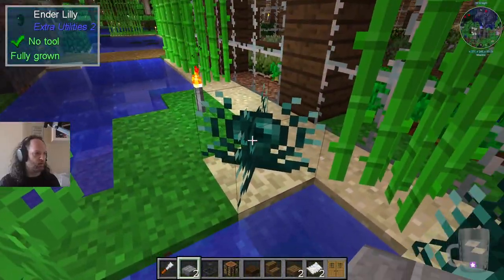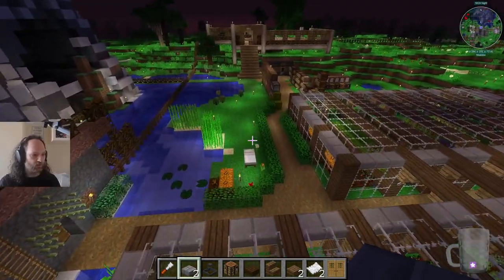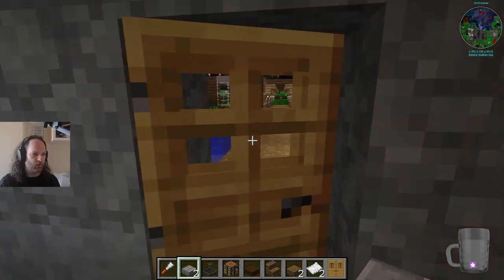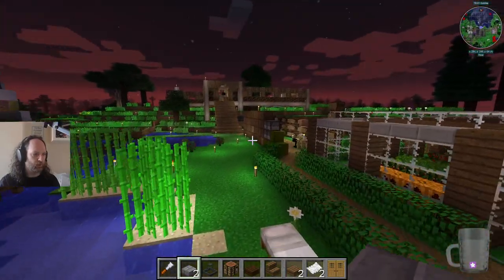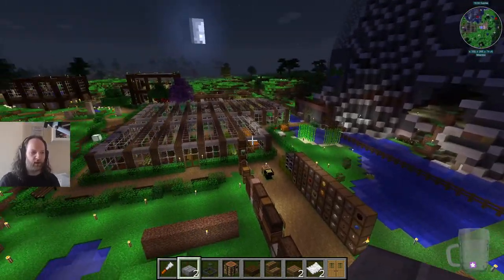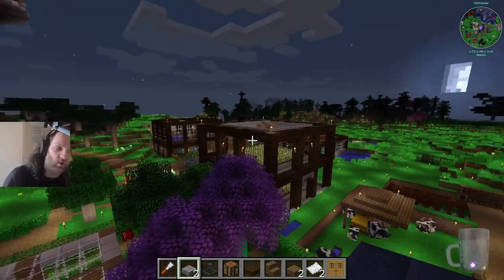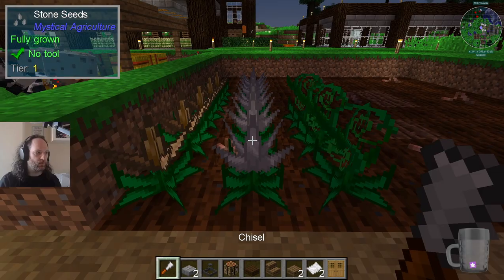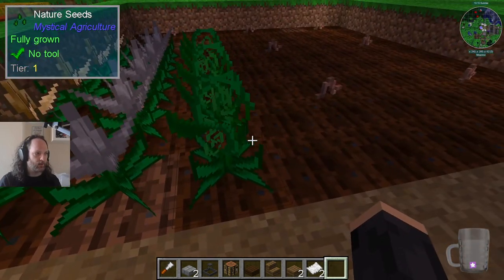We've got so many ender lilies — fully grown so we should be able to harvest those. These punji sticks — Mike was trolling everybody in the first of the two streams with these punji sticks. Pete kept dying by walking into them because they poison and hurt you. None of my buildings has a roof yet — that's because it takes a lot of effort and I really wanted to get the sawmill done so that I could start crafting all the ingredients required to make a roof.